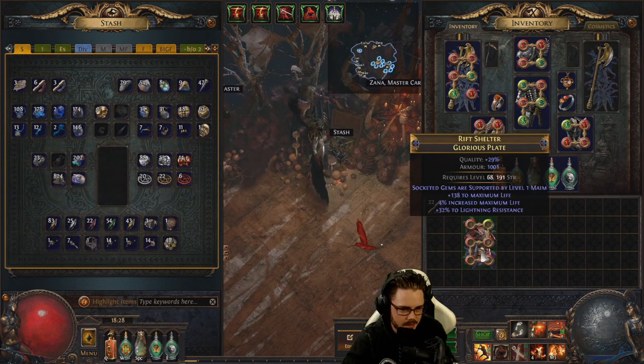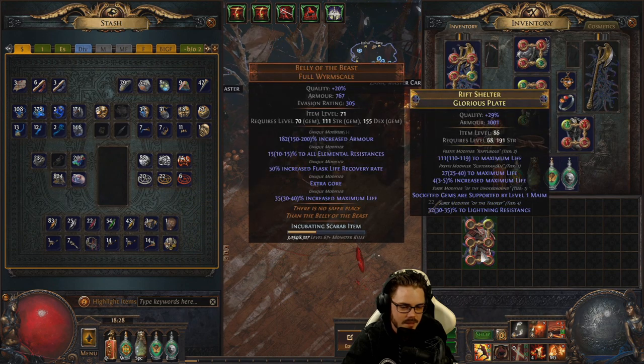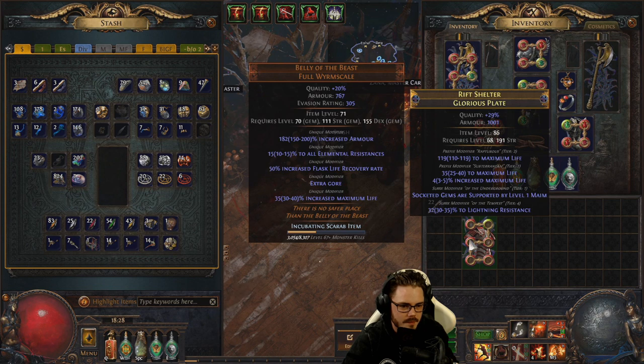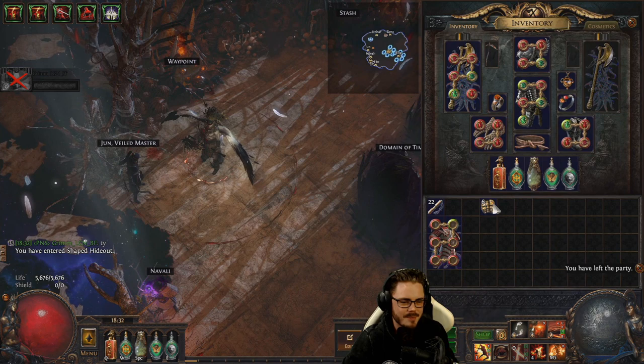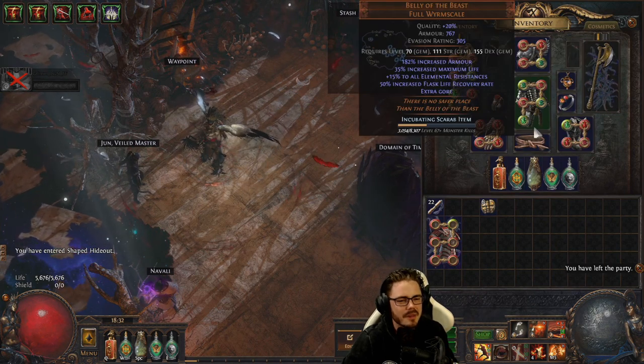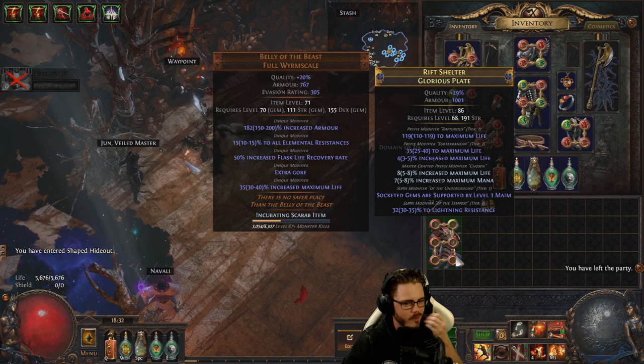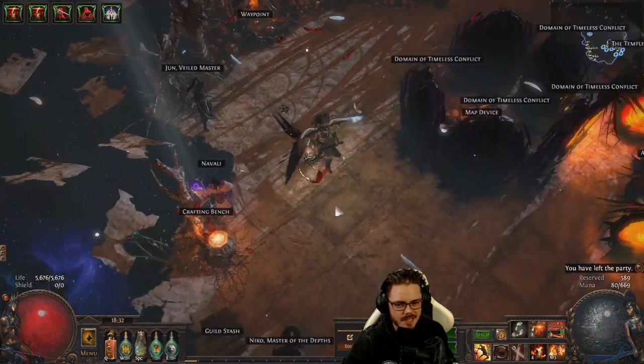Once you've landed at least one good suffix and very high life, you can use divine orbs if needed to improve the rolls, then master craft a missing affix and exalt if there's space. Move over Belly of the Beast — this chest has one open suffix ready for an exalt slam.